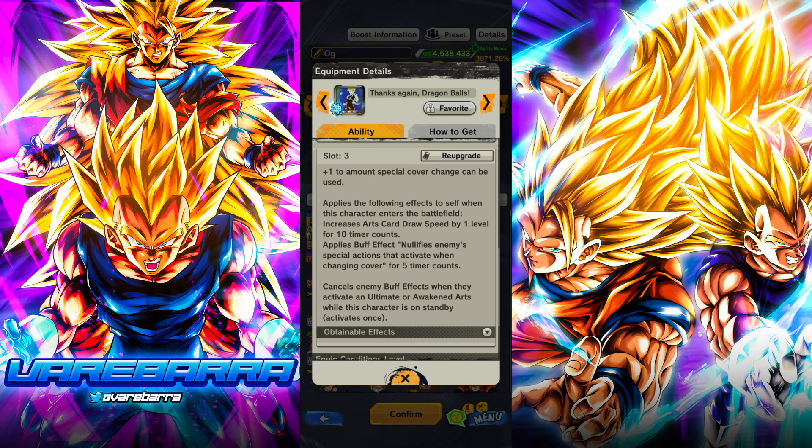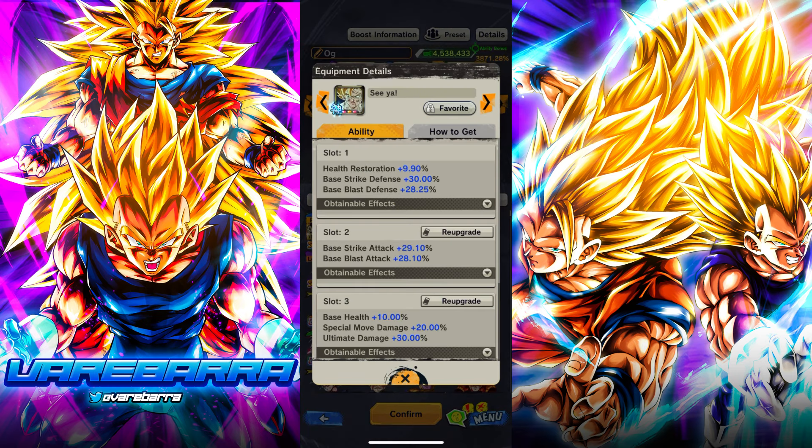Obviously you get a red slot, you get an extra special cover change — you know, he has the extra IT save. Applies the following effects to self when this character enters the battlefield: you get card drop speed, you get cover null, and then he cancels enemy buff effects when they activate an altered awaken arts card while this character is on standby.